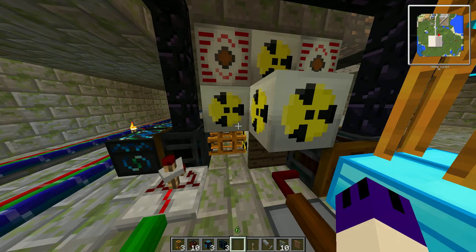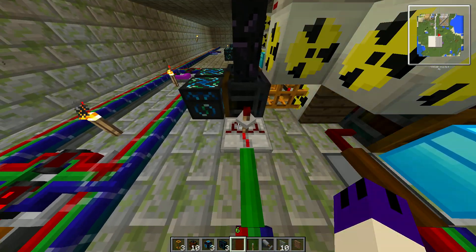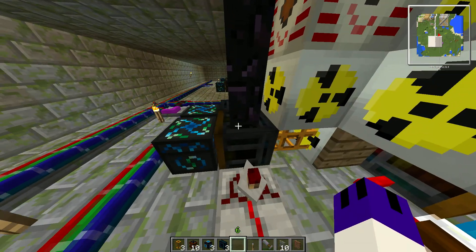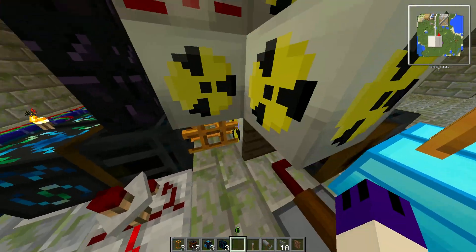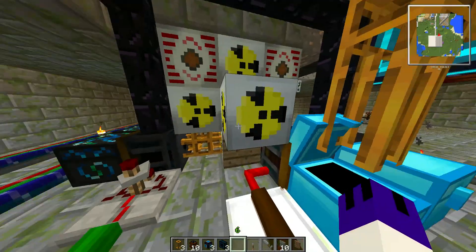Shortly after the reactor is full, it re-enables this timer — because timers you can stop with a redstone signal in the back — so then that fires up. This could be a filter, but I just felt like using a retriever. That then sends this to run some ice, and there are various delays and loops in there.